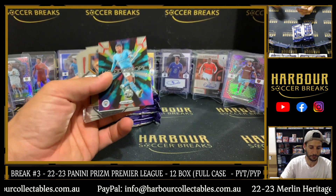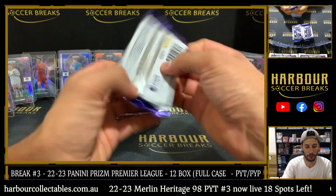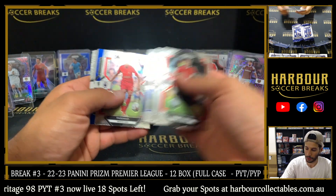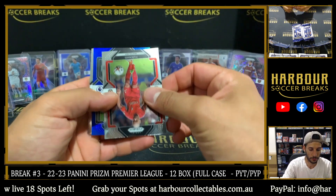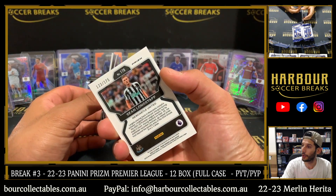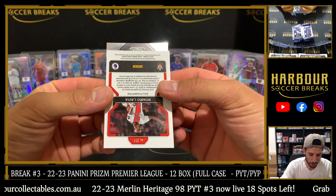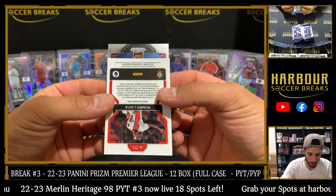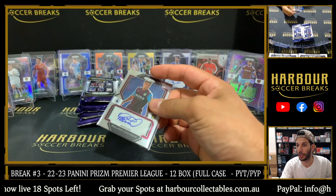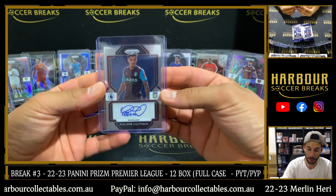Tete Hyper. Polito on the Phil Foden. Alright, here's our auto — first have a blue for Newcastle. It is Sean Longstaff on the blue, numbered 123 of 175. And our autograph — Philip Coutinho. Hit him a couple of times, haven't we? For Villa. Let's go on to Quintona — Quintona's had a good break with Leeds, and now some Villa action.